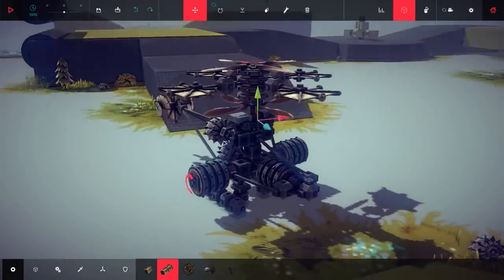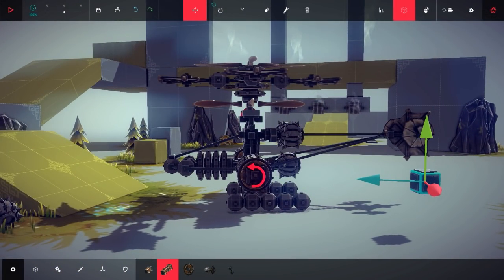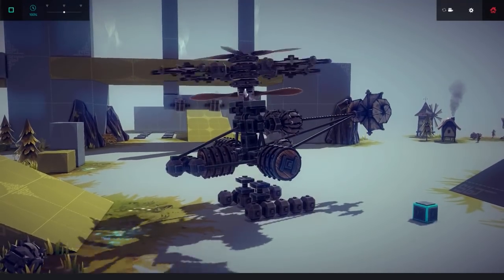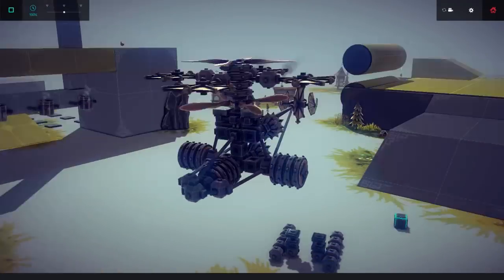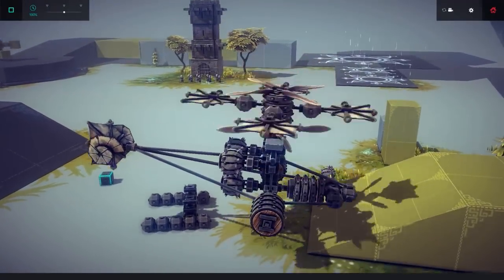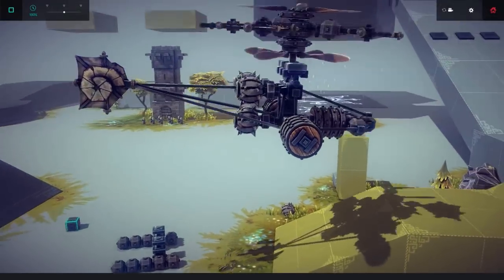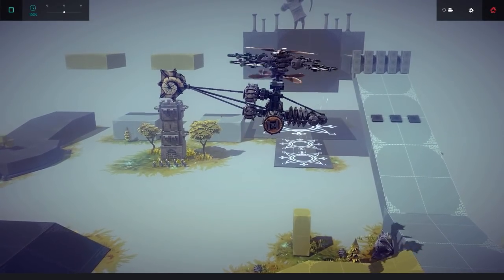This thing looks kind of cool. I think the controls were Z, X, and C or something like that. Z goes up faster and C to climb slower — it actually lowers you. It's got some extra propellers that spin when you want them to spin so you can actually get places. Just dropped some bombs — okay those are the arrow keys. How do I turn? It's numpad.